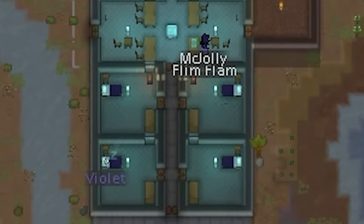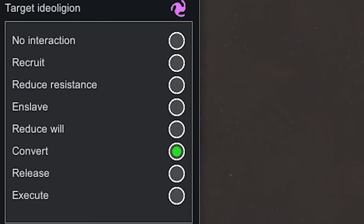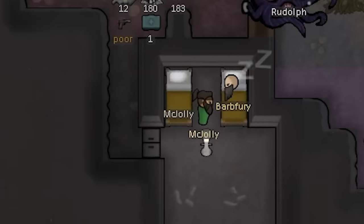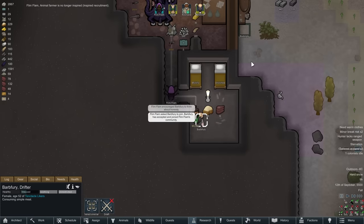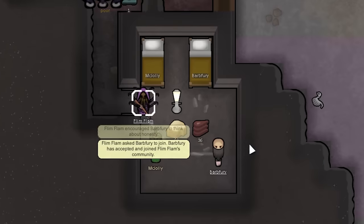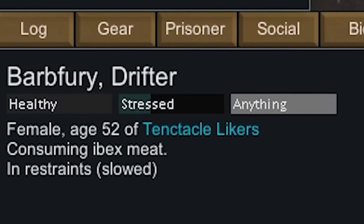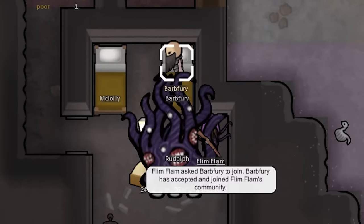Ensuring Galga lived was extremely important because we needed enough colonists to start our cult. On one hand, we needed people to construct and run our hotel. On the other, our two prisoners were researchers, so as soon as they were recruited we could begin researching the old ones. A little trick: I used the inspired recruitment to recruit a prisoner, then immediately rejailed them for conversion. Because I'd recruited them first, they were now in our faction, so I could just release them after the conversion instead of needing to re-recruit them.